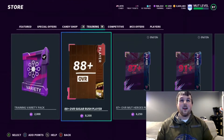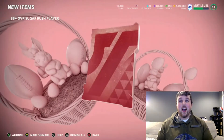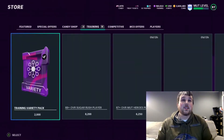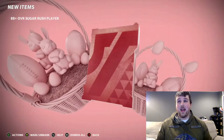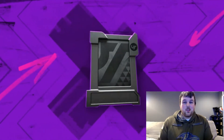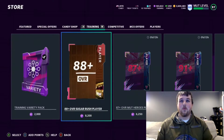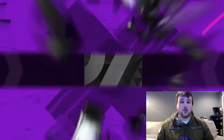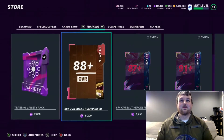Hopefully EA blesses our packs and gives us some big ones. I just want to get the big animation once — if I get it once out of these I will be super ecstatic. This is also not a bad pack avenue. If they drop any Sugar Rush LTDs, they'll probably be in the training variety packs, which is the best way to go — you can open four packs at the cost of one of these. Another 90 — definitely okay with that.